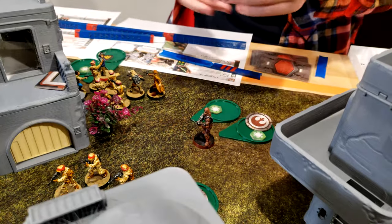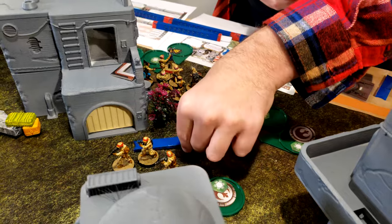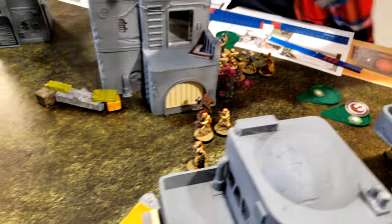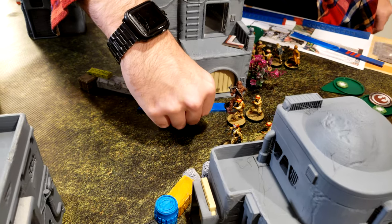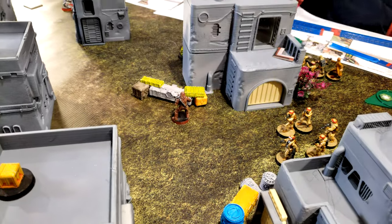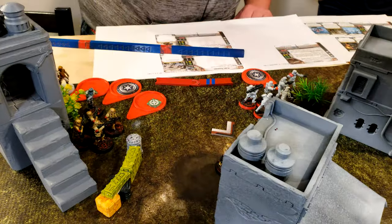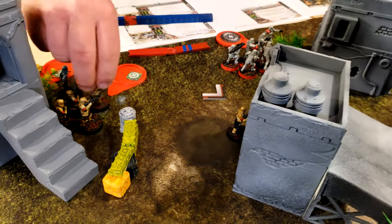Chewie's going to go. He is going to go over here, then shock everyone. Troopers are going to go. They're going to move up to like here, and then they're just going to take their second move to shimmy up onto the building.